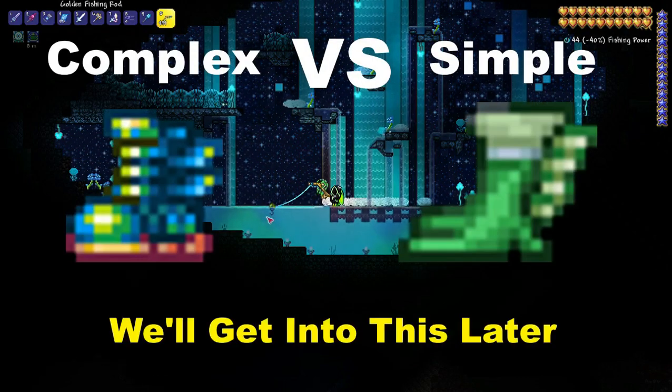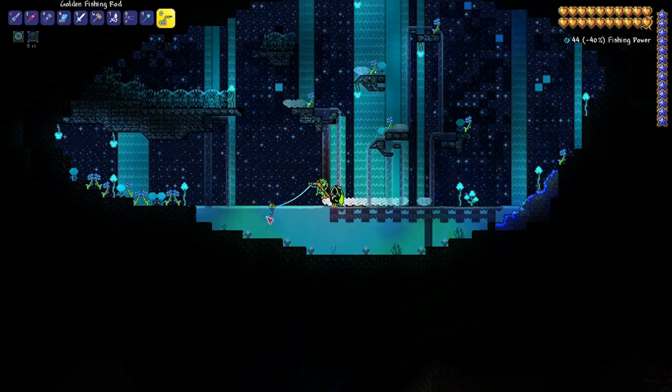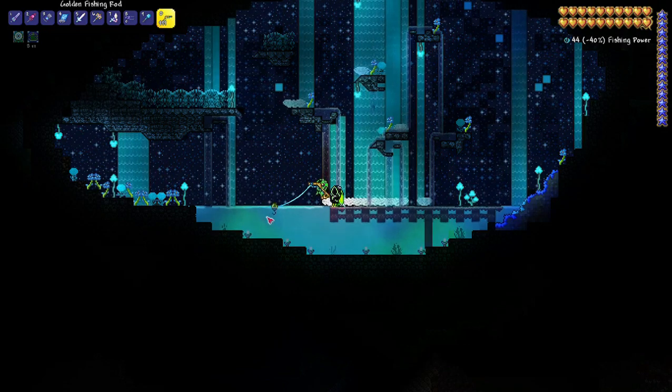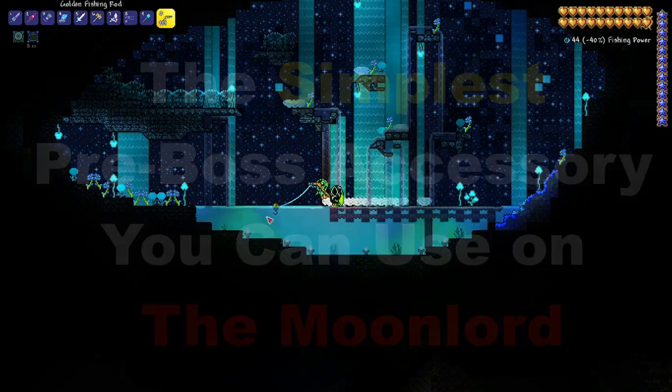Sometimes even more than what is offered by their more complex, and sometimes thought to be better, versions. You've seen the thumbnail, you've probably already guessed what we're gonna be talking about today. So I'm just gonna stop wasting our time. For this video, we're talking about the simplest pre-boss accessory that you can use up until the Moon Lord — the Frog Leg.